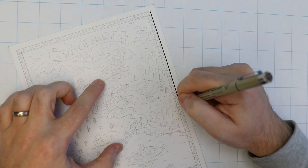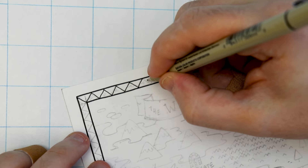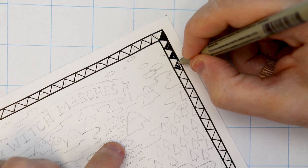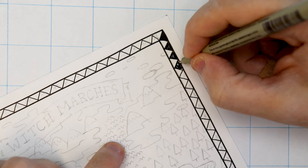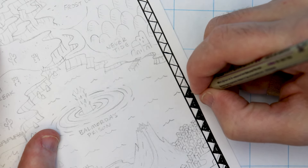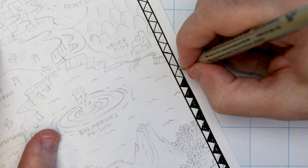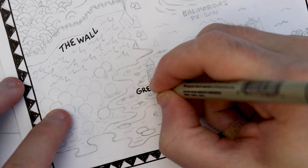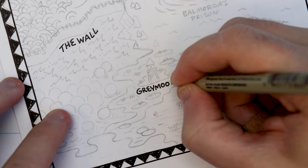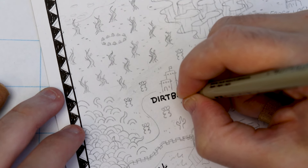I'm inking this map up using a variety of Pigma Micron sizes, and I'm drawing on smooth Bristol board. I'll have links to all of the tools I use down in the description. I started with the border, adding the thick outline and the zigzag pattern. I will fully illustrate an awesome-looking border one day, but I really wanted this map to let the locations shine. I like to ink in the location names first because it's way easier to draw around letters than to squeeze labels in between drawings you've already done.